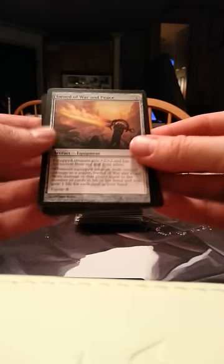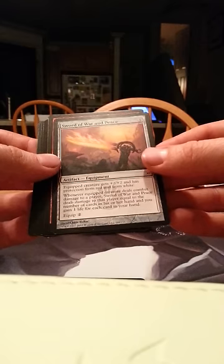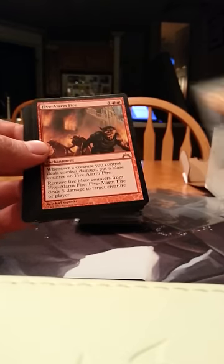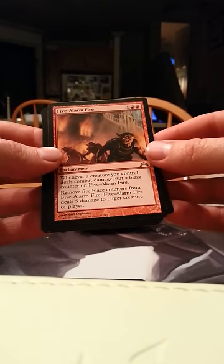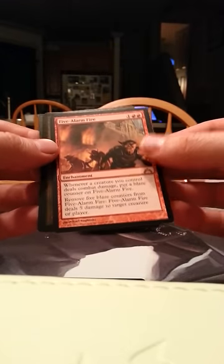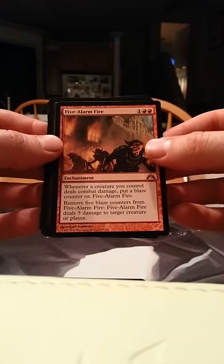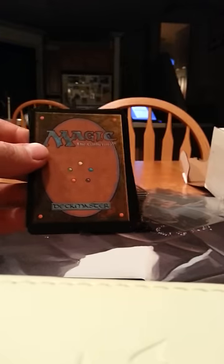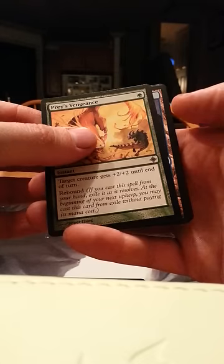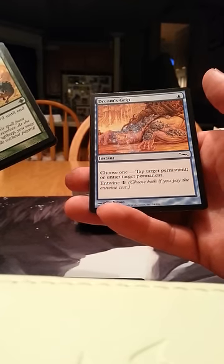Sword of War and Peace — this will be my first sword in my collection actually, I haven't been playing that long, so that's kind of a nice find. And Five Alarm Fire, which I'm hoping to build a deck around sometime. I'm not a Red Mage — I like Esper myself, but let's see if I can find something to do with that later. Praise Vengeance, Island, Tangle Spider, and Dream's Grip.